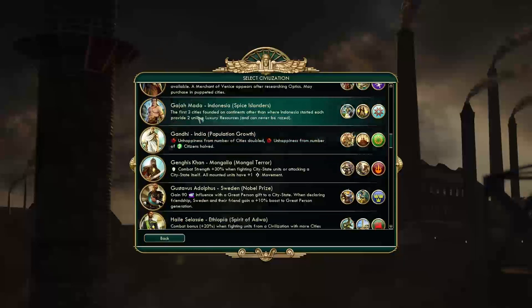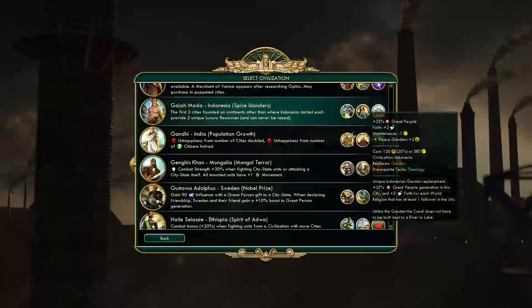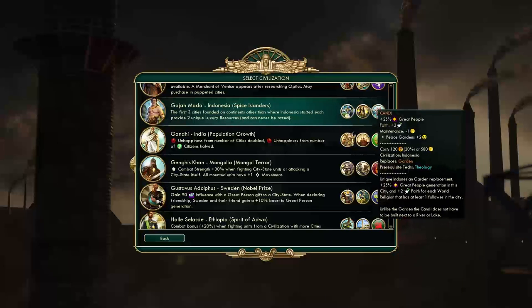Next, from the original game, we have Gajah Mada from Indonesia, the Spice Islanders. The first three cities founded on continents other than where Indonesia started each provide two unique luxury resources and can never be razed. Their unique unit is the Kris Swordsman, a classical era melee unit with a mystical weapon whose abilities are discovered the first time it is used in combat, and may only be built by Indonesia. Their unique building is the Chandi, which replaces the Garden, giving plus 25% great people generation and plus 2 faith for each world religion with at least one follower in the city. Unlike the Garden, it doesn't have to be built next to a river or lake.